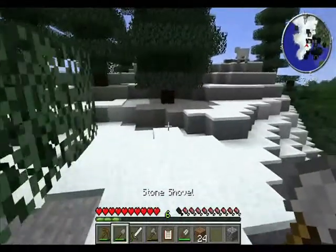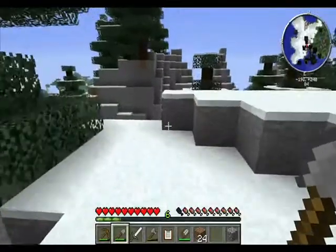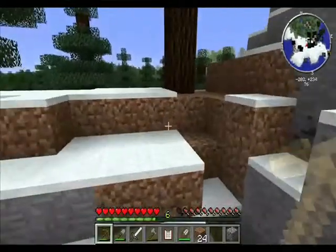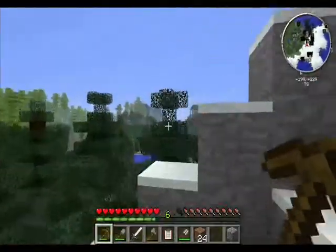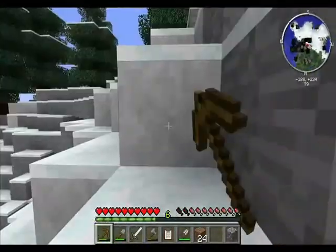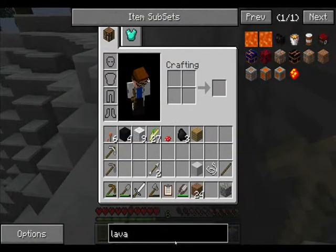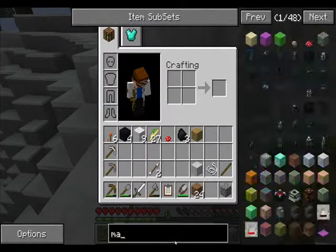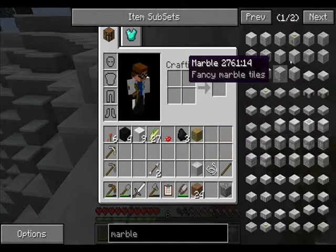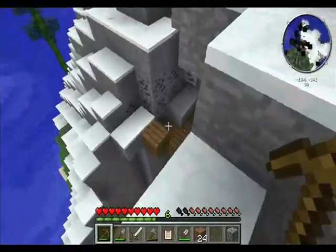Chisel is a really nice mod. It adds the ability to change how a certain block looks — things like factory blocks which look very rustic and metal, and marble as you saw, these little white rock patches. Let's look at what marble can be turned into — yeah, that's all the different marble things. I believe a lot of it is actually based off of a texture pack.